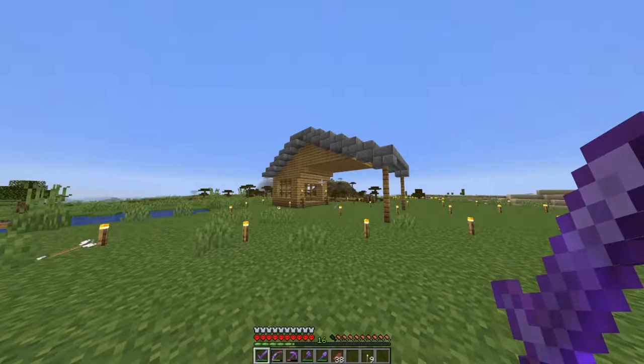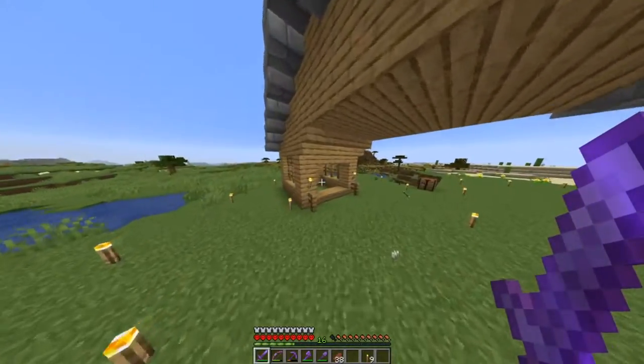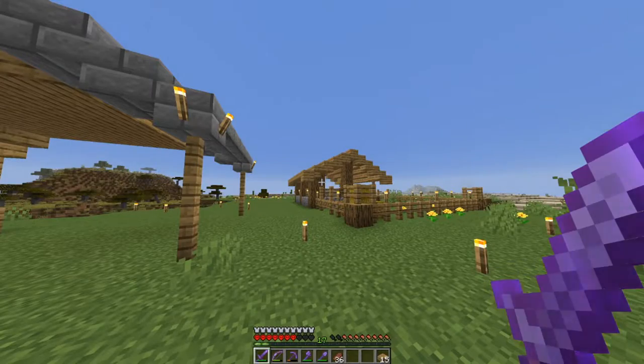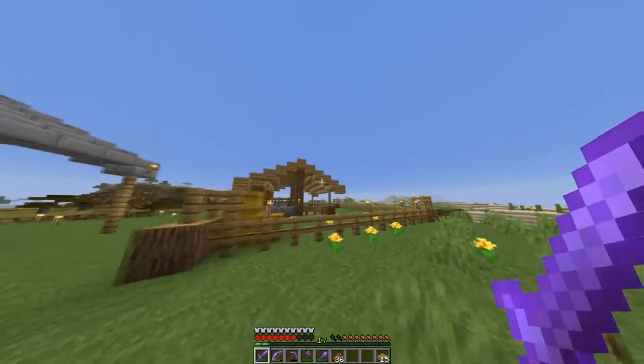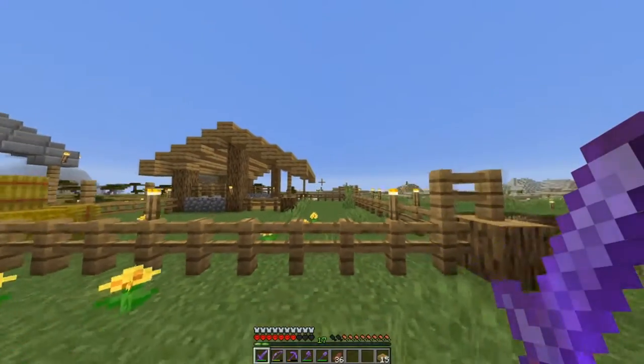I went ahead and finished the stable — it doesn't look bad, it's pretty good. I don't have a horse yet though, that's a bit of a problem. I'm actually going to go build the cow farm area now. Okay, I finished the cow pen, it looks pretty nice, so I'm going to try to transport the cows.